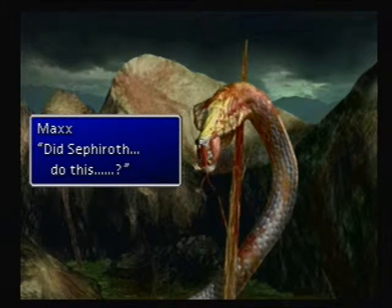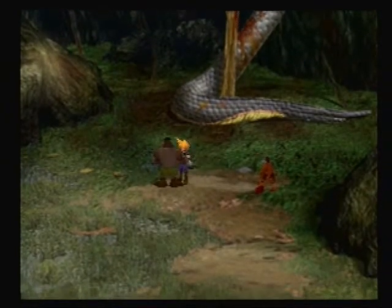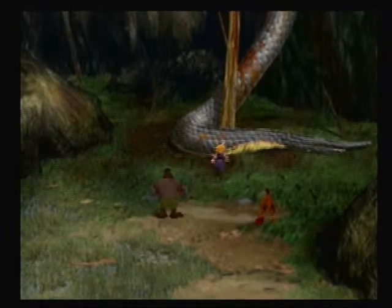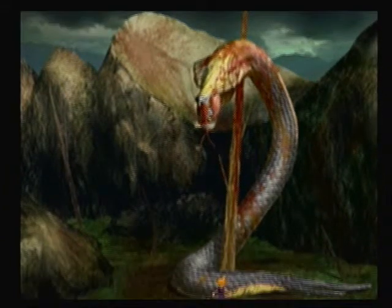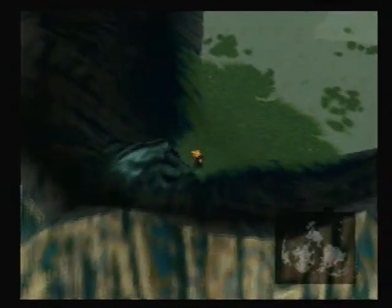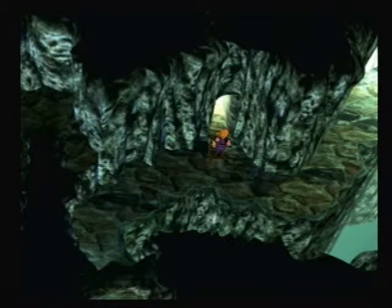Did Sephiroth do this, or did I have a freaky psycho episode and do it? Barrett, what do you think? He just impaled a giant snake on a tree — that's actually pretty graphic. That's one thing I like about this game: it doesn't kid around. You didn't really see that in earlier entries — not much blood or death. Now we can't go in here on the Chocobo, so we dismount and our Chocobo just takes off, but now we're in the Mithril Mines.